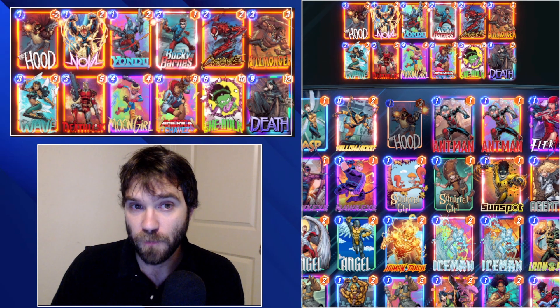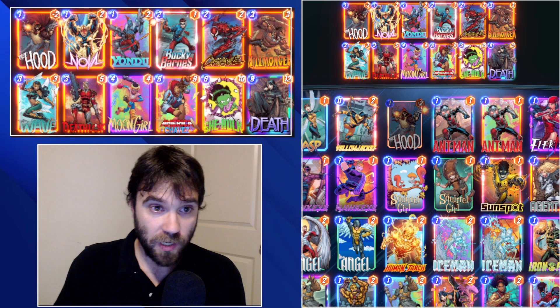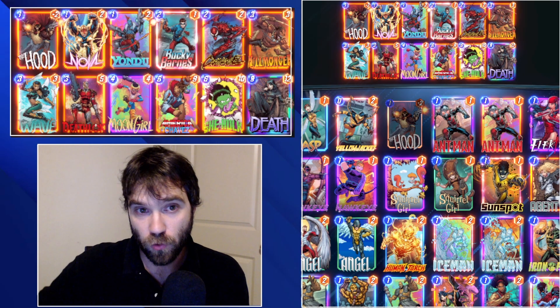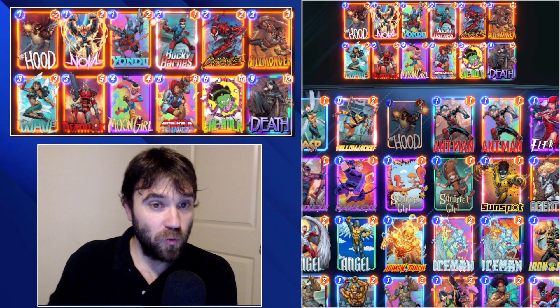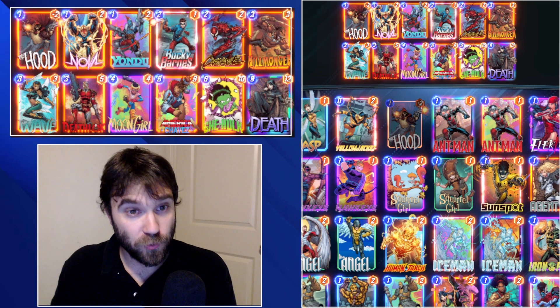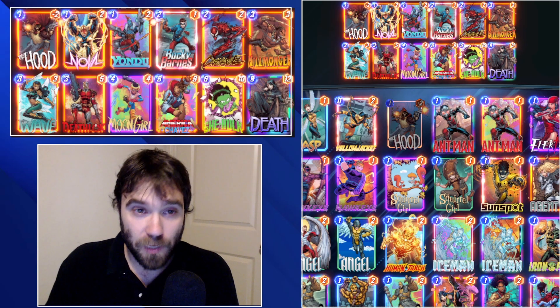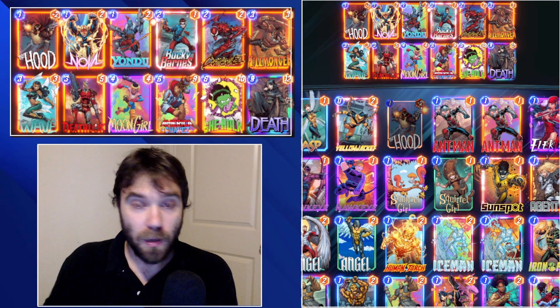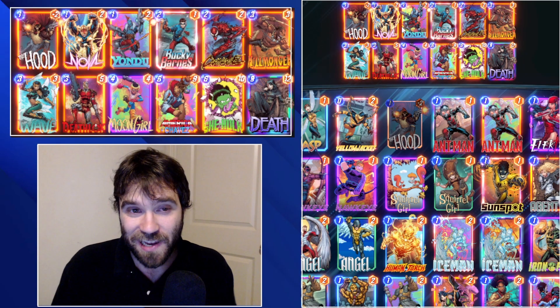She-Hulk upgrades the consistency of Death Wave, and it's going to be no different with this featured location. In this list, we took out Green Goblin and added Moon Girl — that gives us another high-roll trigger. With Moon Girl and Death, we can duplicate Death on the last turn, potentially drop both She-Hulks and both Deaths, or two Deaths and a Chavez. We have a lot of flexibility.